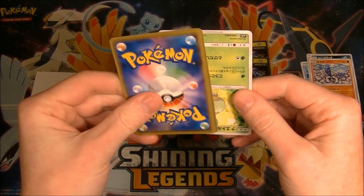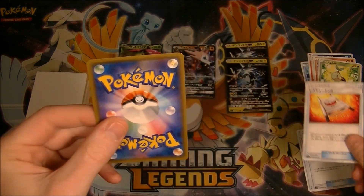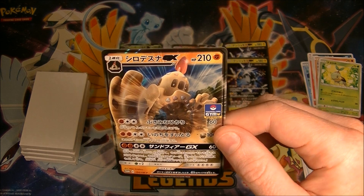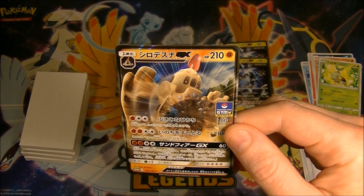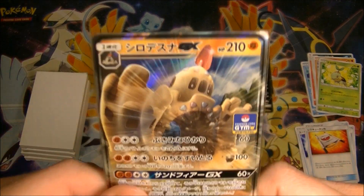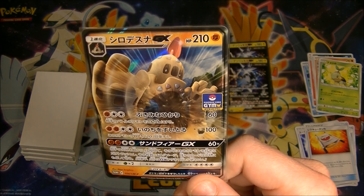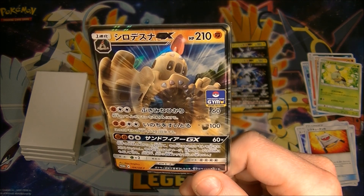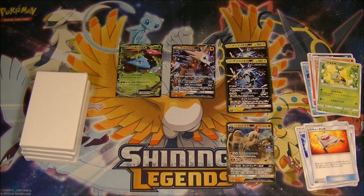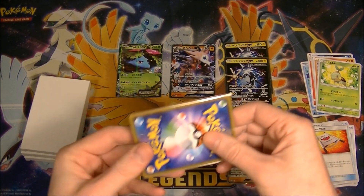I would take literally anything but Zeraora at this point. Next pack — we got a Turtwig, we got a rescue stretcher — that's a good one — and oh hello, I don't think I have you! This is a Palossand GX, I'm pretty sure. This is a Pokemon Card Gym promo as well. I'm guessing that it's not that good because it hasn't come out in any sets, but pretty cool — we got a Palossand GX, very nice. I'm sure I don't have this one.